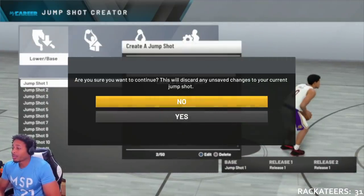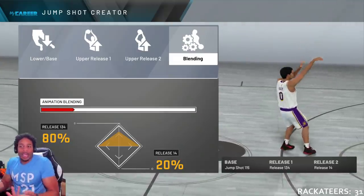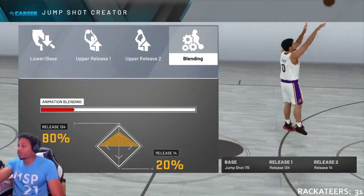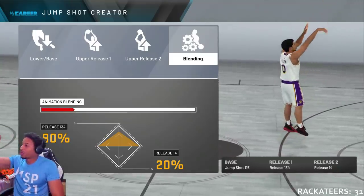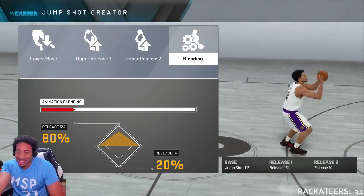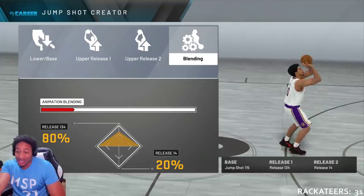This is the jump shot we're using right now — the one we created today. According to NBA 2K Lab, this jump shot has the biggest green zone, and I can feel it. I think you're gonna need hall of fame shooting badges on it. The build is: Base 1, Base 115, Release 134, Release 20, with an 80/20 blend. As soon as you see his hand go flat he's getting it off his chest. With no meter you're getting 55% green and 74% make percentage.